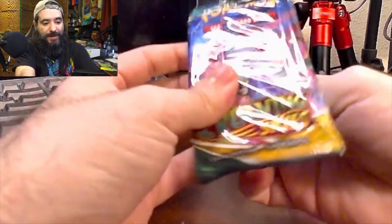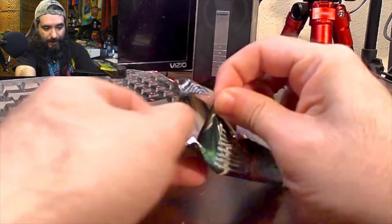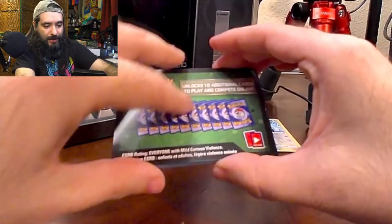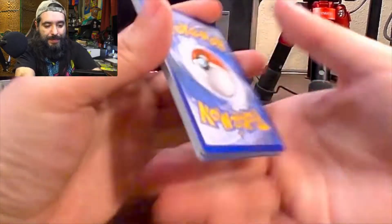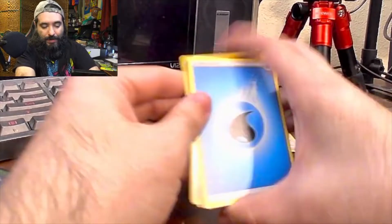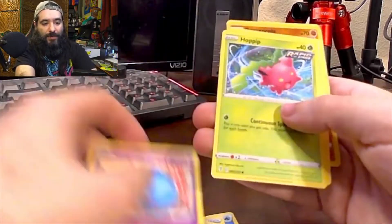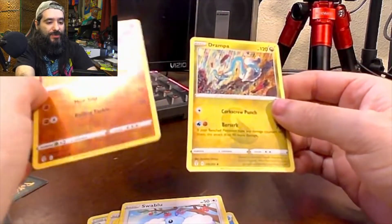Evolving Skies next — let's do the Evolving Skies with the illuminati pyramid on the cover. Let's open this bad boy. From Evolving Skies: energy, Switching Cups, Elemental Badge, Shaymin, Rufflet, Dragapult, Wobbuffet, Poipole, Swablu, Dragapult reverse holo, and a Dreampuff.